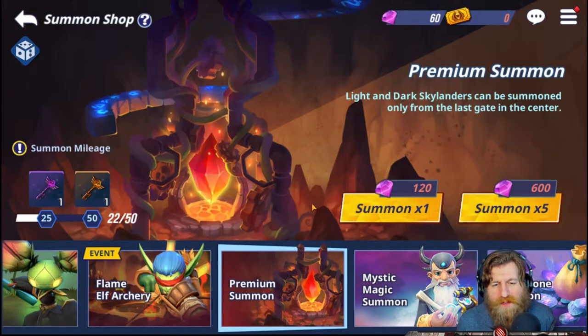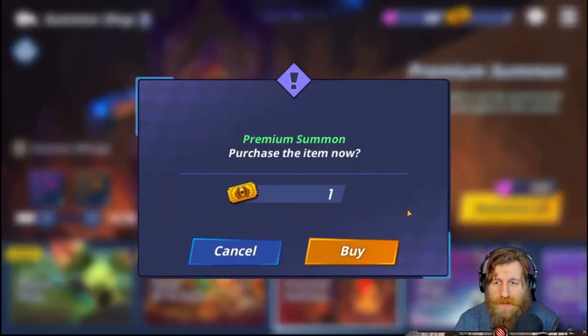One thing I should have mentioned in the other video — if you just don't really care and you've got loads of resources and summons, I personally go for the five-time summon because it's easier and much quicker for me. I want to collect everything, so eventually I'm going to get everything just by clicking that five-time summon anyway. But there are definitely some benefits to the one-time summon, and I might even use it in the future.